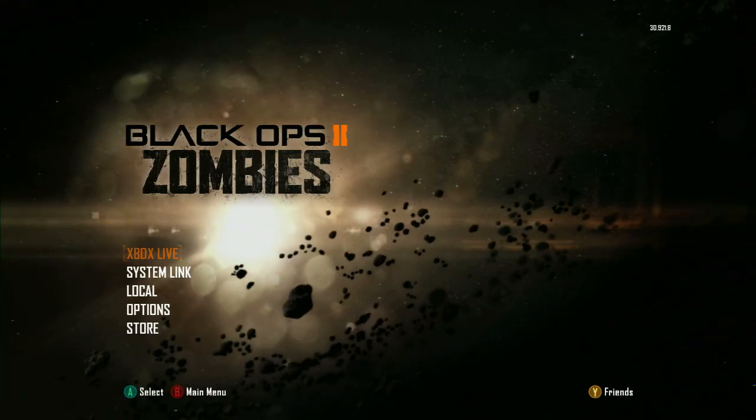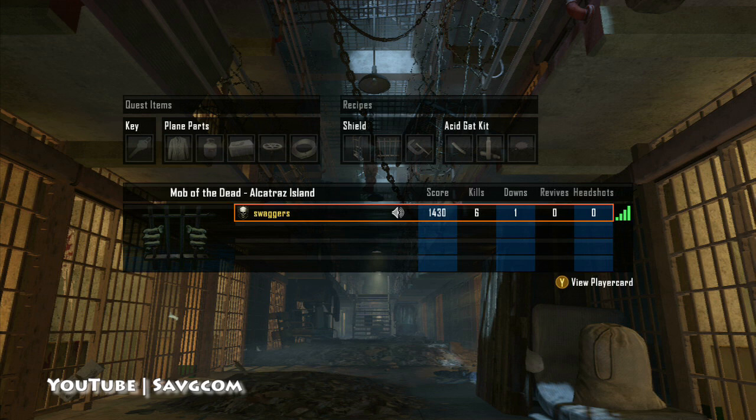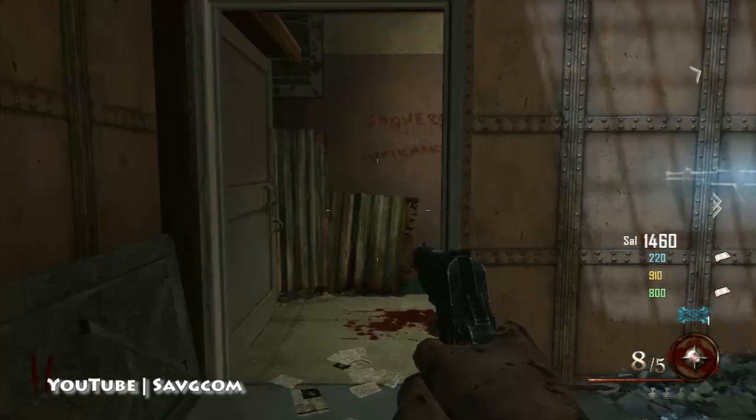Hey, this is Swaggers. This is a full achievement guide for No One Escapes Alive. We have finished it on the Mob of the Dead. What you need to do is get all five plane parts up to the roof and put the plane together, and then just take off into the wild blue yonder. So I'm going to show you what you need to do.